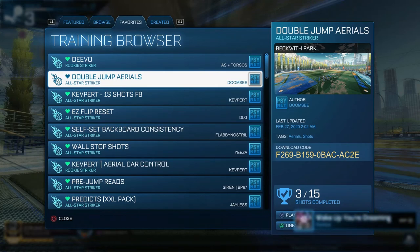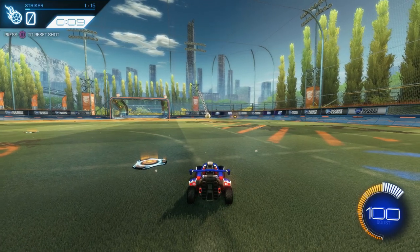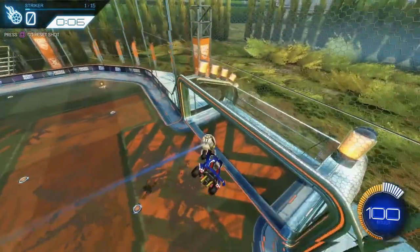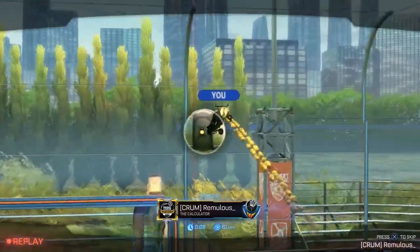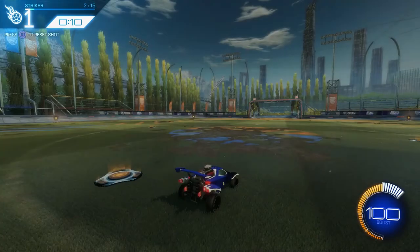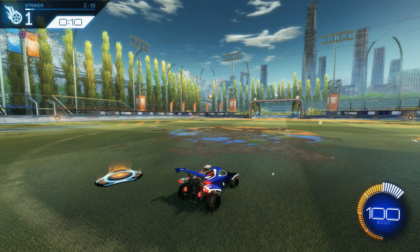The custom training pack we're going to use is 'Double Jump Aerials' by Doomzy. This isn't about getting good angles on shots — it's about learning how to approach the ball, much like the goalie training. Don't do any fancy air rolling, just practice going up for the ball and putting it on target. Grind this pack after you've done the goalie training and you'll have an easy time improving. In no time you'll be the most dominant aerial player in your lobbies and skyrocketing through the ranks.